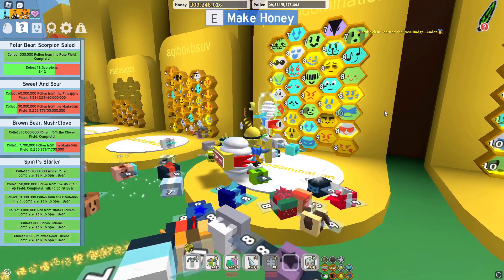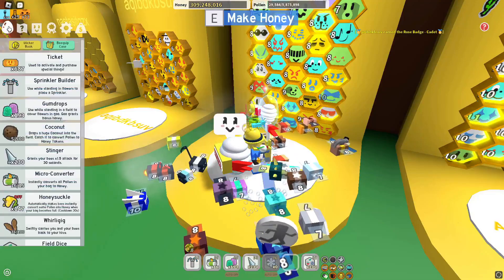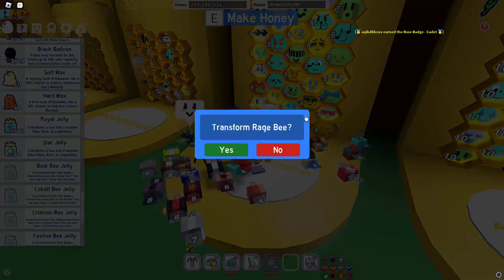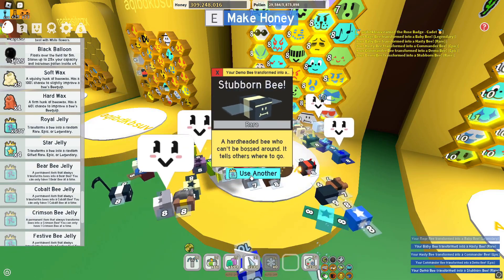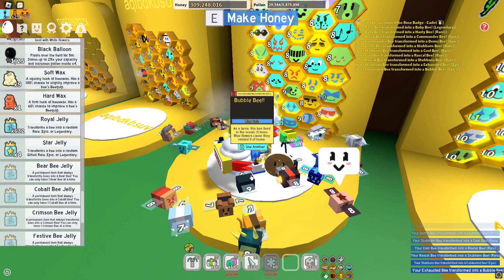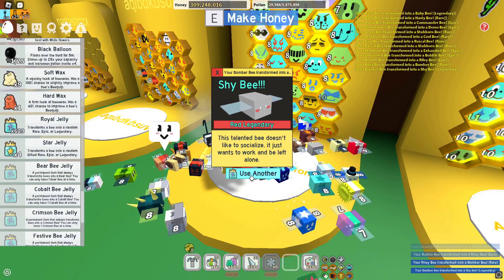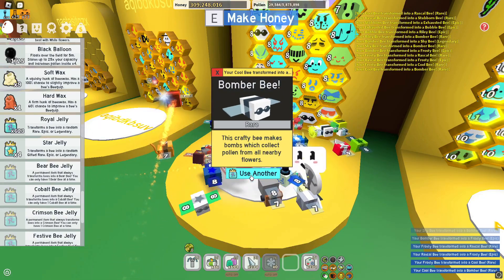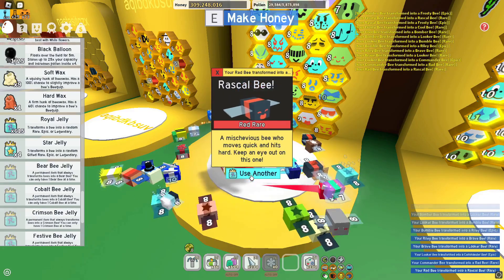I've got two rage bees, so I might do the rage bee or the one in the middle. I've got a lot of royal jellies so let's do this one down here - baby bee. If you're wondering why I'm not using auto jelly, it's because I'm not really sure how to set it up so it stops at a mythic bee or a gifted bee; I think it does them both at the same time.